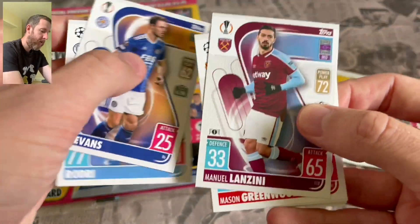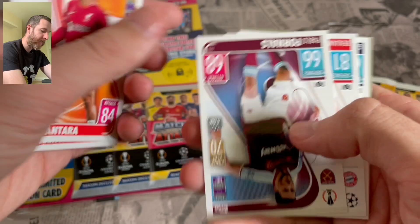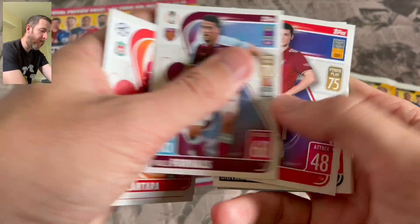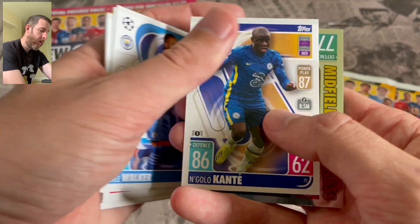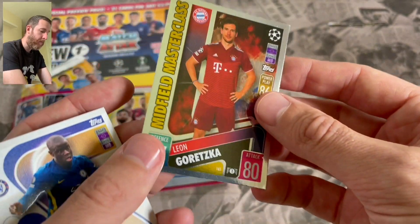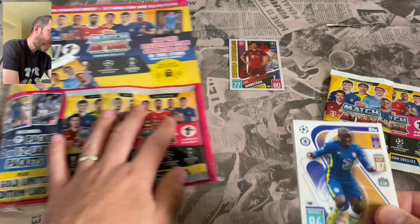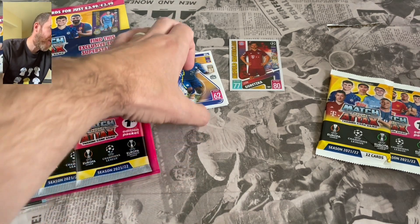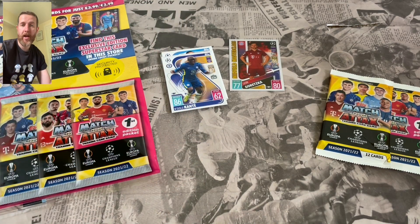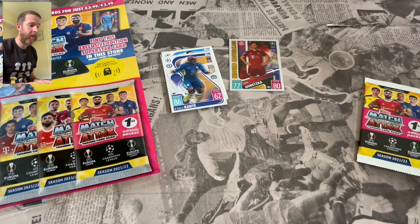Going through the base cards: we've got Rodri, Johnny Evans, Manuel Lanzini, Mason Greenwood of United, Thiago Alcantara, Pablo Fornals, Benjamin Pavard, Joel Matip, Giovanni Lo Celso, Kyle Walker, Golo Kante, and a Midfield Masterclass of Leon Goretzka. These insert-style shiny cards will look nice in the binder.